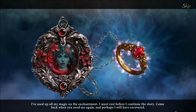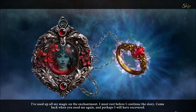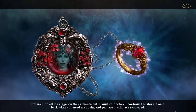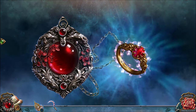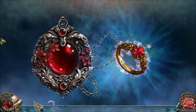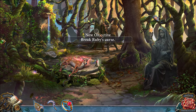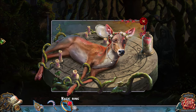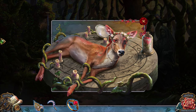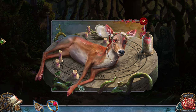I've used up all my magic on the enchantment. I must rest before I continue the story. Come back when you need me again, and perhaps I will have recovered. Okay, so there is a little bit more to the story — a little bit more about why the evil villain actually blames our hero, Blaze. I guess he's a hero. Really, I think Roland, the character we're playing as, is the real hero, because I'm the one who's going to help save Ruby.